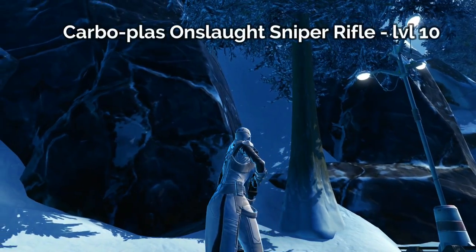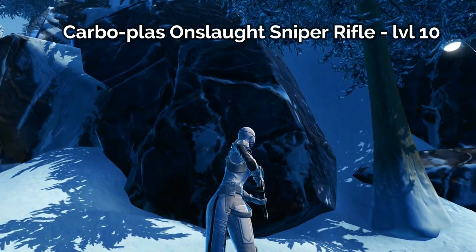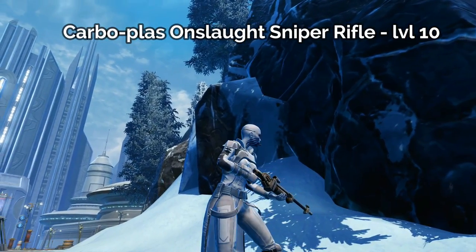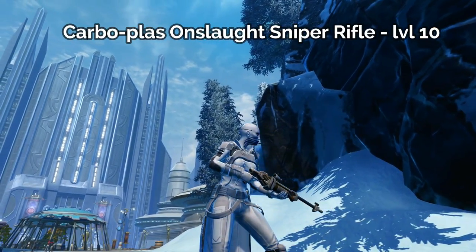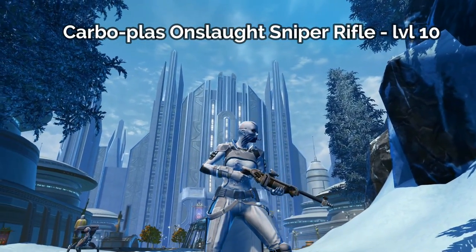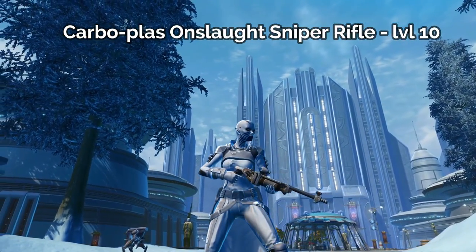The first sniper rifle that you can craft for level 10 is the Carboplast Onslaught Sniper Rifle. This sniper rifle is kind of crude-looking — it looks like it's been put together in bits and pieces. It's very good for a very low-level, low-tech sniper rifle. Sniper rifles are one of the least used weapons in the entire game.